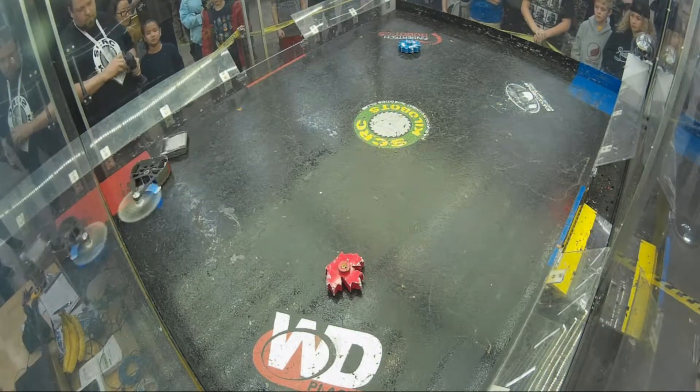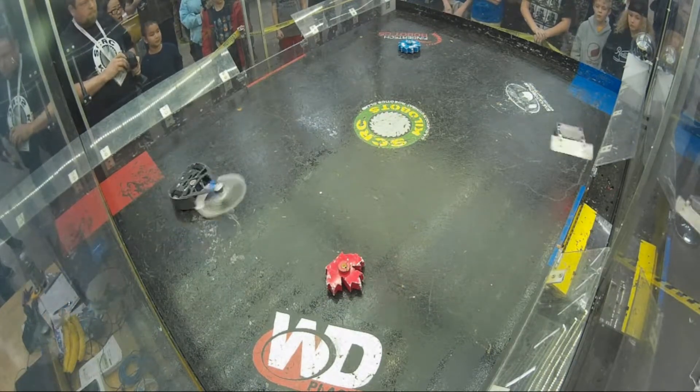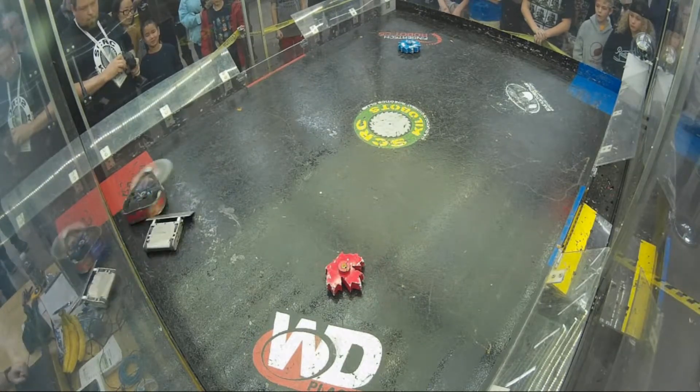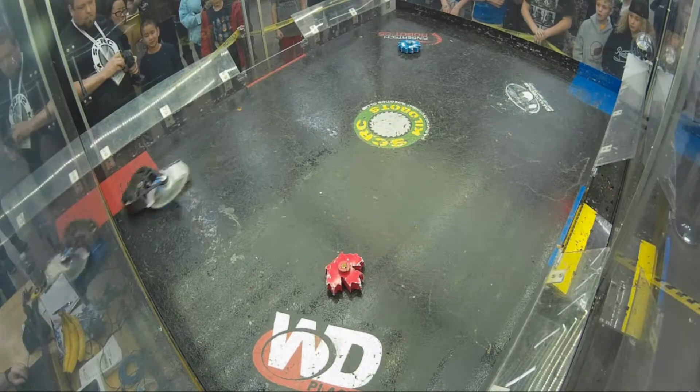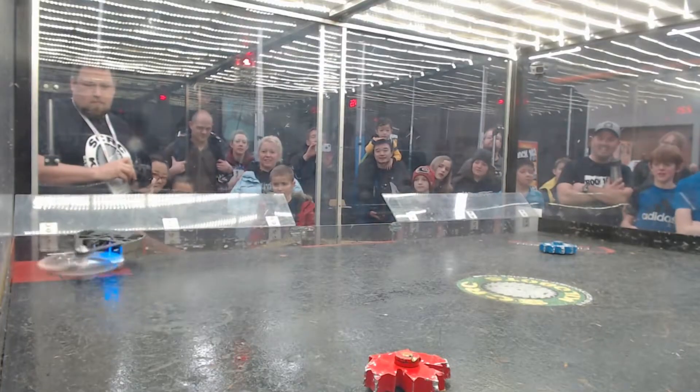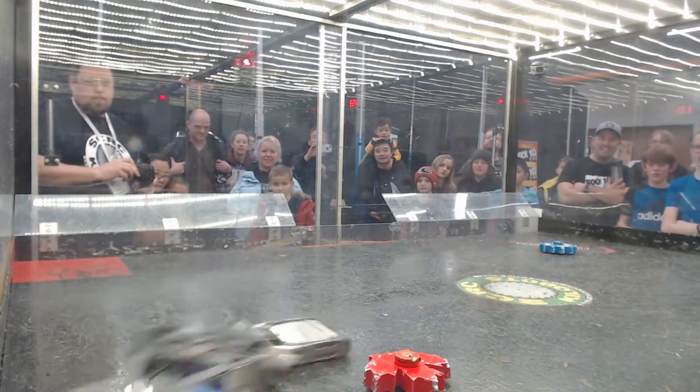I can see some pretty good dings on the side of the frame. Oh, look at that — there's a good proper hit. That's what that weapon on Low Blow can do to a robot, and I can see the frame maybe starting to separate a little bit on Excalibur, but holding together all the same, tanking those blows and pushing Low Blow into the wall.